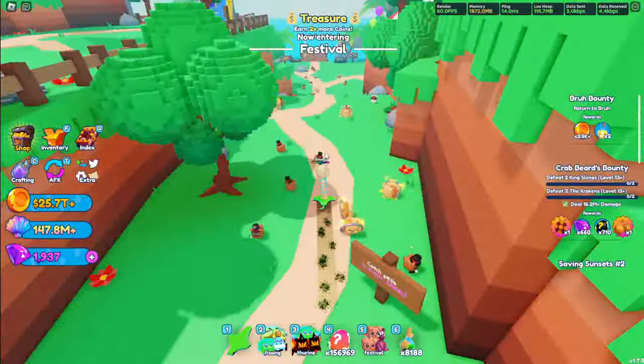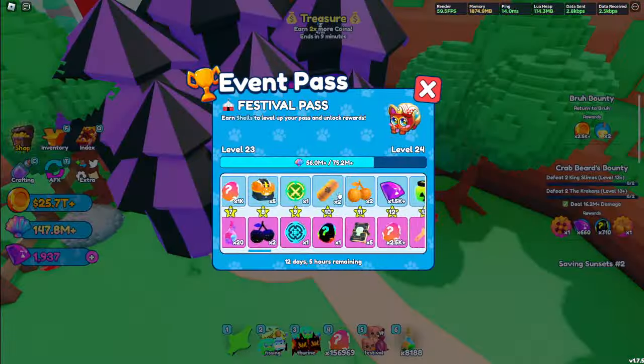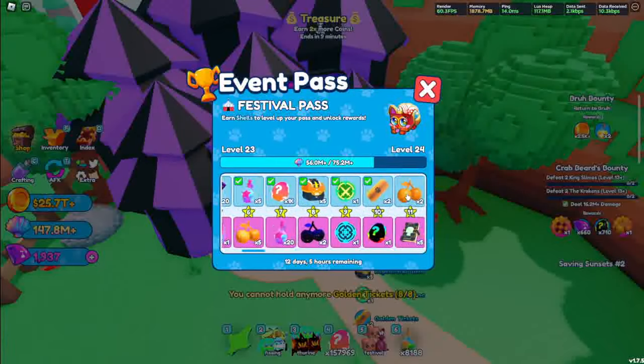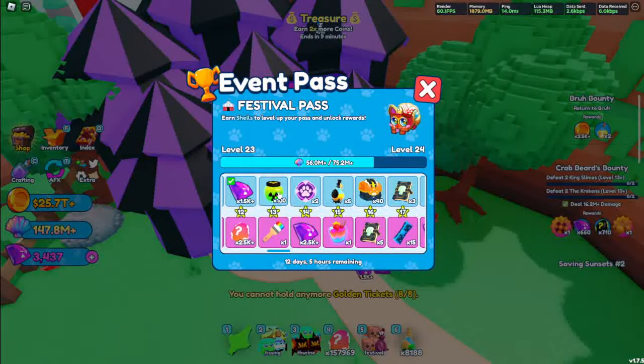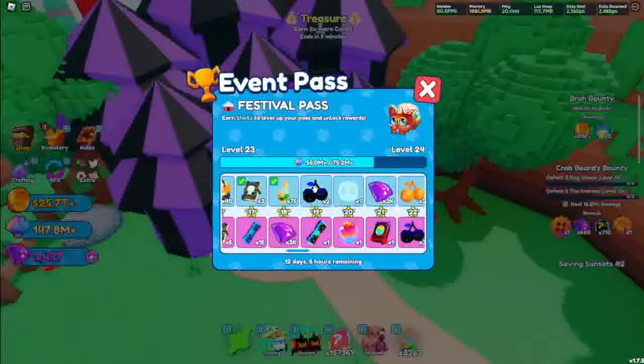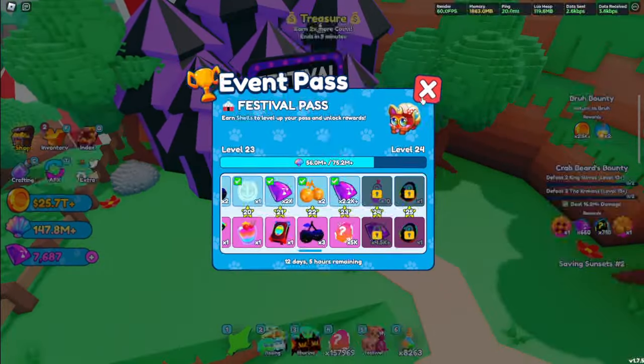When you join the update, you can see a lot of pets to catch. There is an event pass — I'm currently on level 23, so I can get a lot of these rewards. We can get golden cherries, 1,500 gems, 2 MLG runes, 5 hatching tokens, 2 golden cherries, or 2 void cherries. I already have so many things.